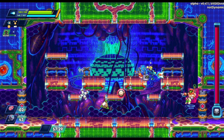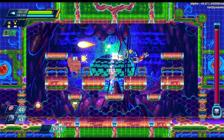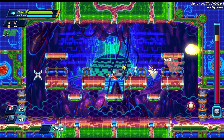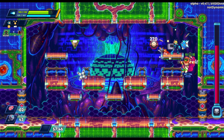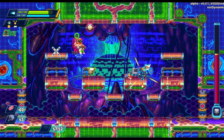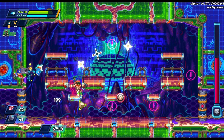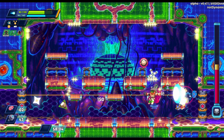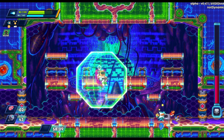This boss isn't bad, but he used to be completely free — he's much less free now. Before you could just take out his geometric shapes and he'd be helpless, scooting around doing nothing. Now if you take those out he spawns a shield and you can only damage him from within the shield, then he starts spawning holographic geometric shapes. He's not as helpless as he used to be, that's for sure.